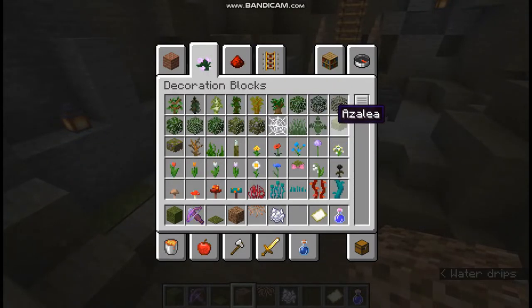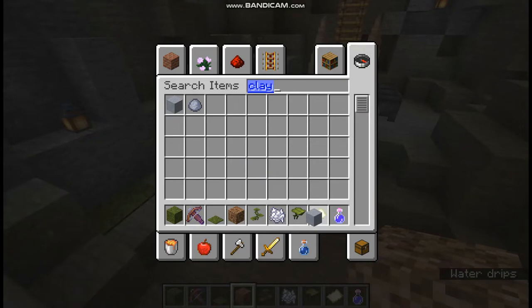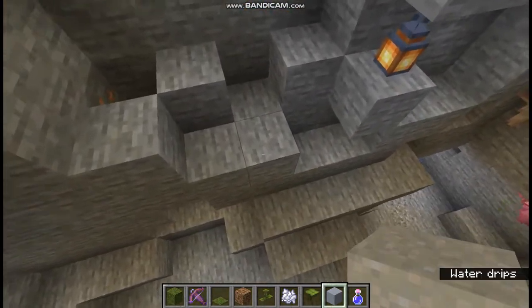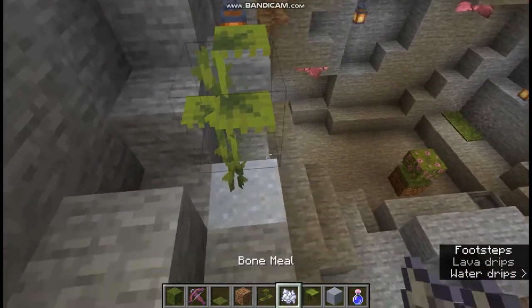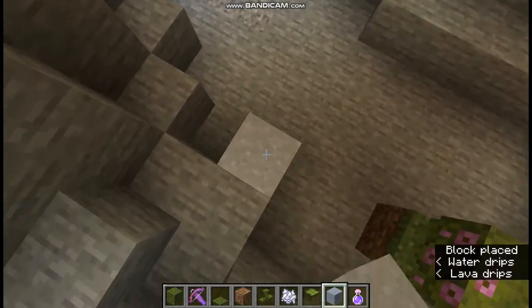Decoration blocks. I think I remember when I was looking at what it was saying on Reddit that you need to plant drip leaf in either water or on clay. So let's put that there. That's a small drip leaf and — ooh! Now it's big. Put another one down here, because apparently you can stand on the big ones.